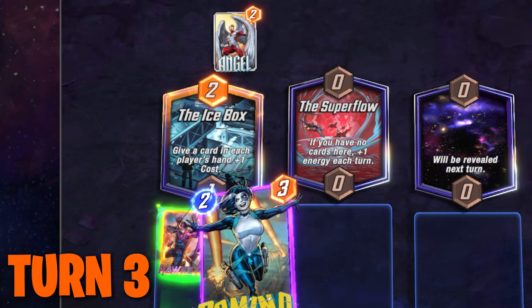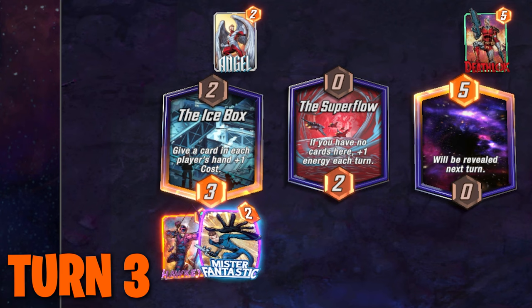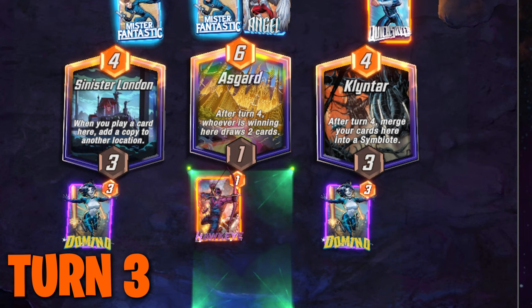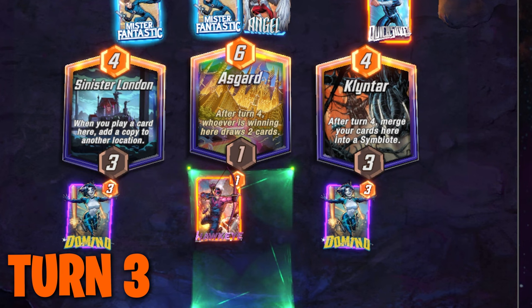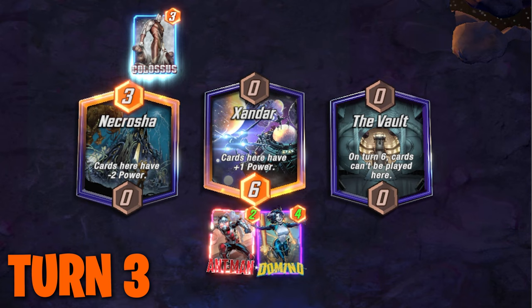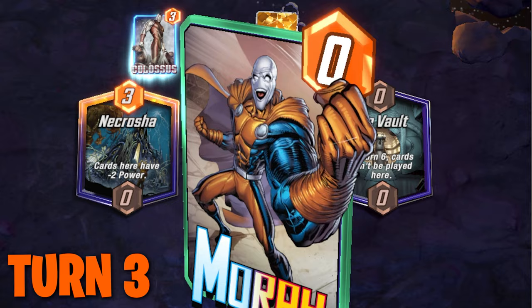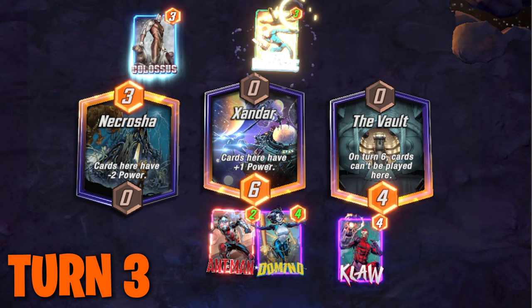On turn three, ideally you have one of the three-cost cards. If you played in the middle location so far, then use Mr. Fantastic so both the left and right locations get plus two power. If you played on the left or right location, you can play Captain America with the two other cards already down to boost them with plus one power each, and if you have Ant-Man down, you're one step closer to maximizing his ability. If you don't have Mr. Fantastic or Captain America in your hand, you should probably play Morph and hope that he copies a high power card from your opponent's hand, so you can capitalize on it in later rounds and only have to pay three energy for it.